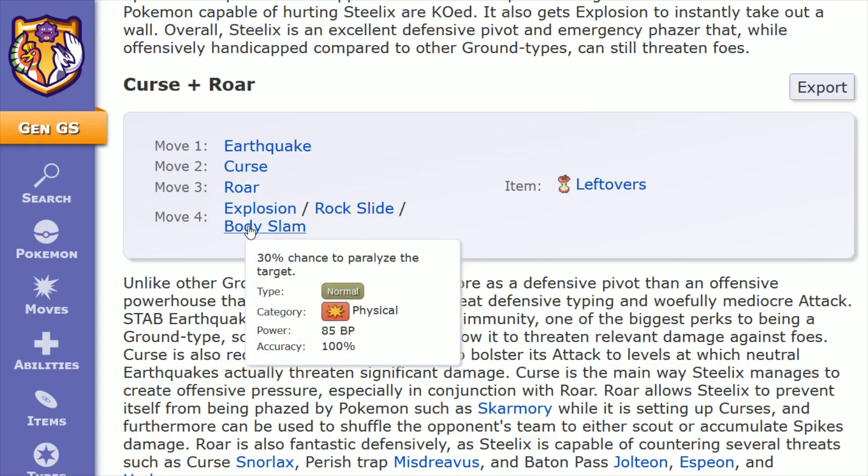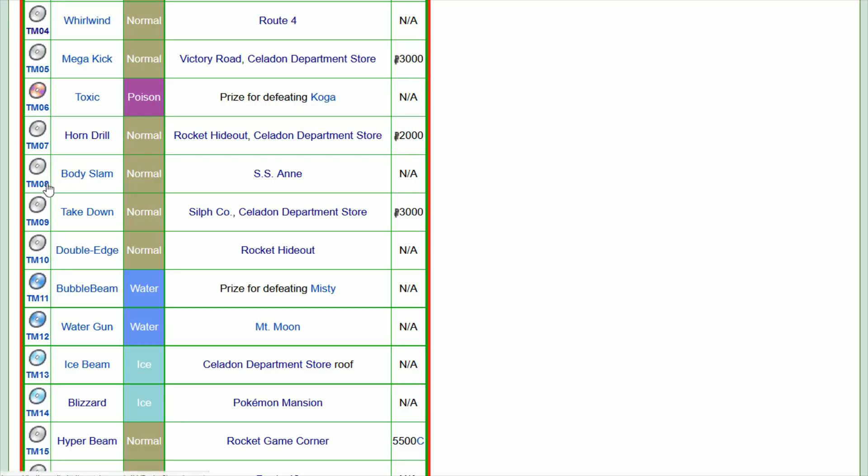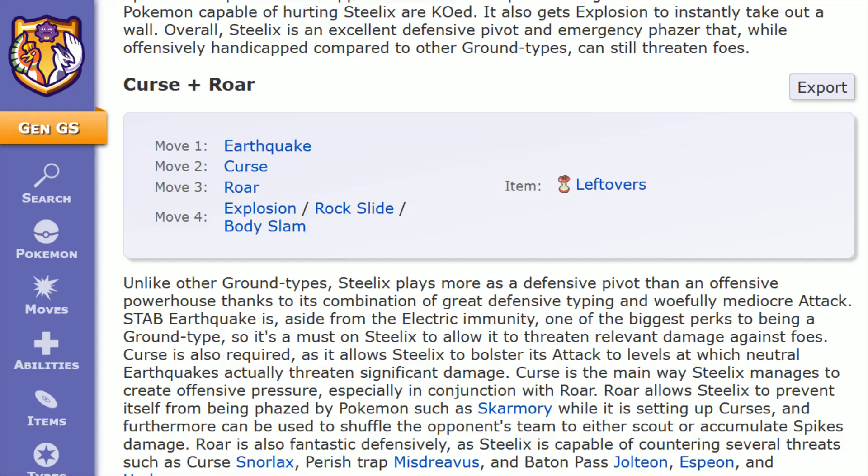Body Slam has a 30% chance to paralyze the target — 85 power, 100 accuracy. This TM is TM 08 found in the Gen 1 games on the SS Anne. Just to reiterate, you'd have to have an Onix in the Gen 1 games, use one of these TMs on it, and then trade it over to the Gen 2 games. That's how you get access to those ideal moves.